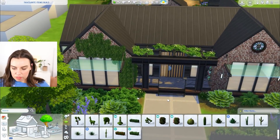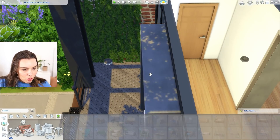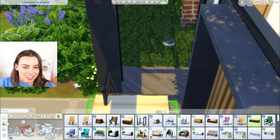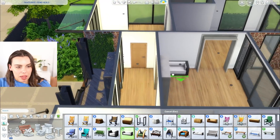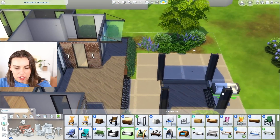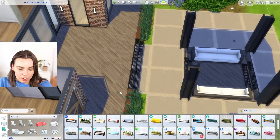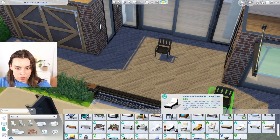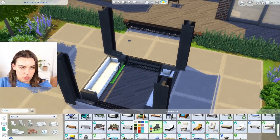Okie dokie, now the fun part which is furnishing. Maybe we'll start outdoors and go indoors. Favorite outdoor seat — do I love a log? No, that's a lie. I never really use these logs. These backyard park bench ones have definitely been a favorite over the years. My favorite outdoor chair is this one in a black swatch, and my favorite outdoor lounge is probably this one which is another base game item.